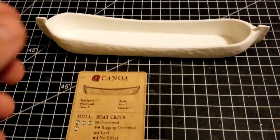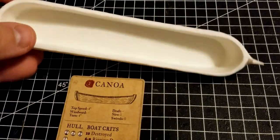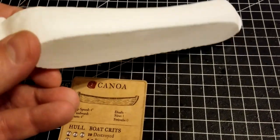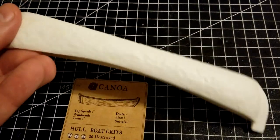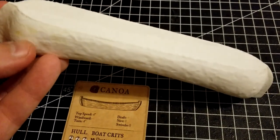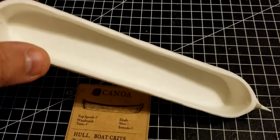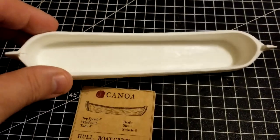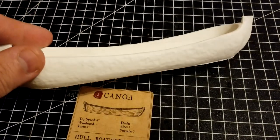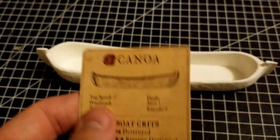Alright guys, we got everything open and here's what you get. It's pretty simple - we have the canoe itself, which does fit a decent size unit. You can see some of the detail there, hopefully that shows up on the camera. Basically that is it - there's no assembly, just a little bit of cleanup work, and then you get your unit card as well. We'll take a look at that real quick.